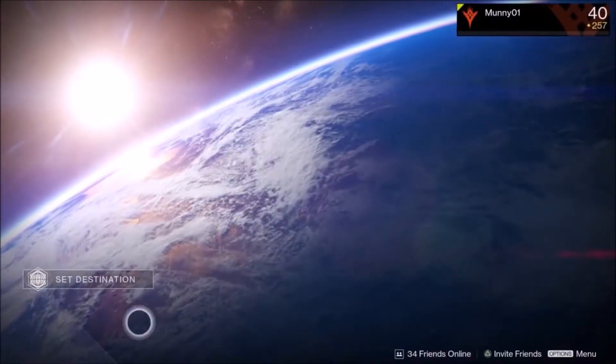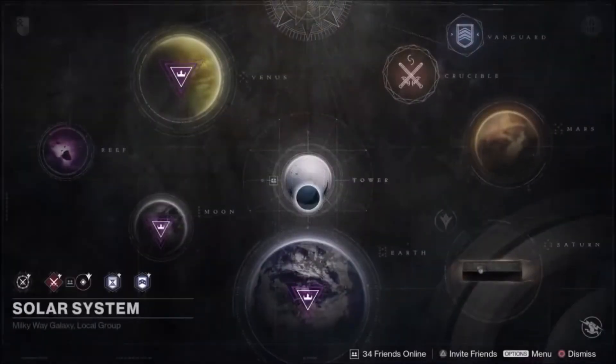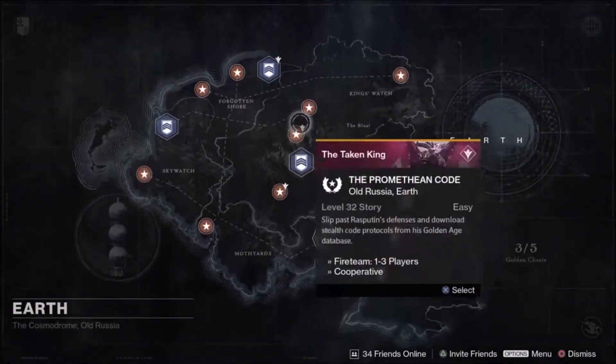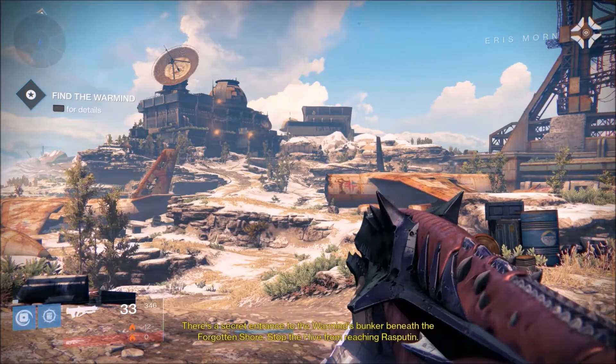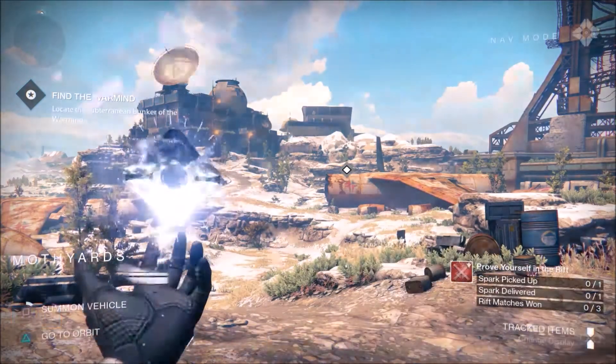After that, we're all prepped and primed to leave the tower and head to Earth. Set your destination to Siege of the Warmind. Once on Earth, follow my guardian to Rasputin's Bunker.